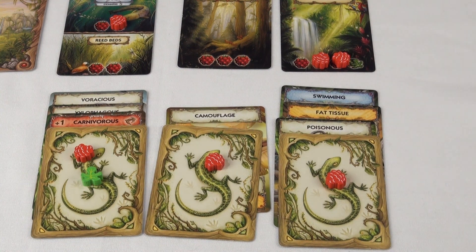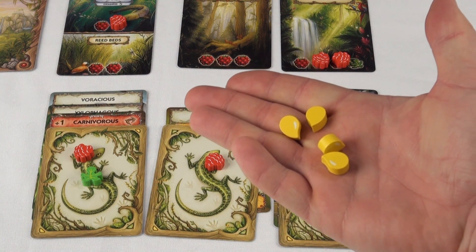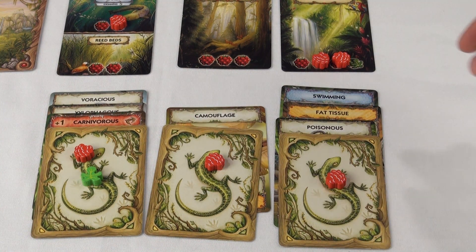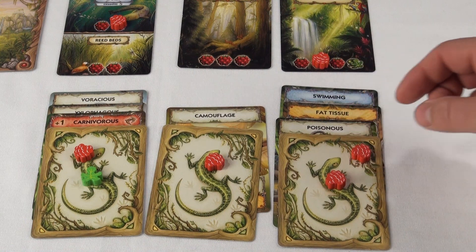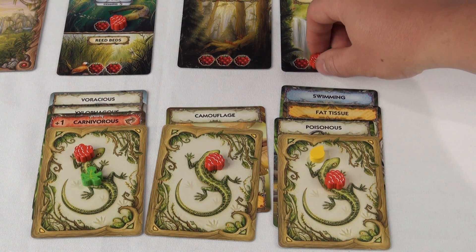Before we go into the next phase, let's talk about the last token we haven't touched on — the fat token. This token is used with the fat tissue trait, and it allows the creature to eat more food than they need and turn it into fat tokens, so that in future rounds, if there is a food scarcity, the creature can use the fat tokens to live off of instead of food tokens.